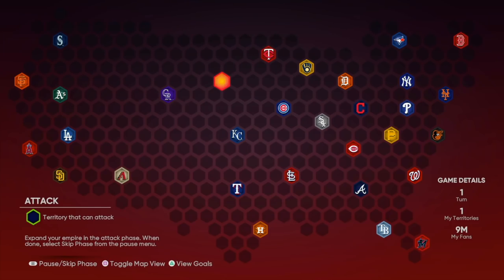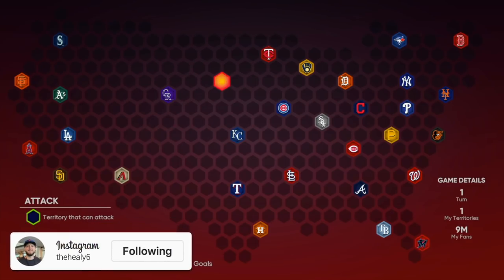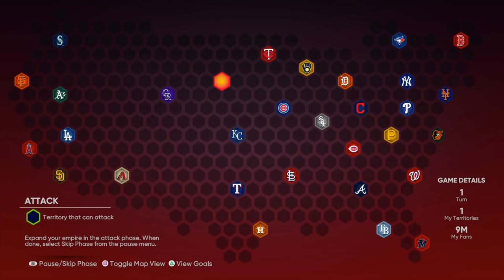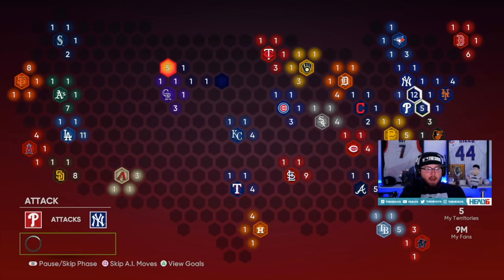Our spot is right here in the middle. The goal is to conquer the whole map. If you hit square or X depending on your system, you can see how many reinforcements you have. This is going to be big and good for the future. We're going to start off in attack mode — there are different phases in conquest — and we're just going to make our way towards Seattle.